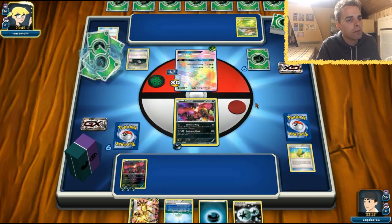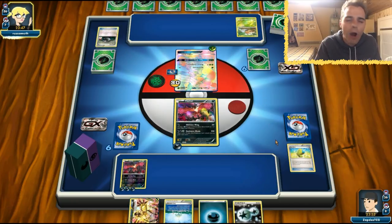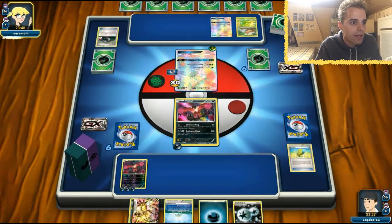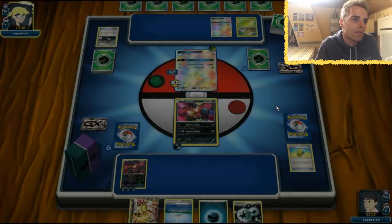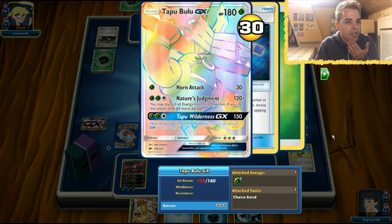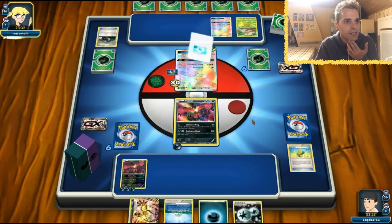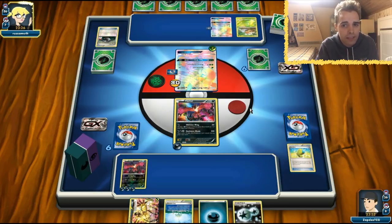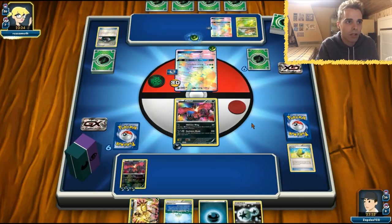We'll definitely see another Tapu Bulu — she probably already has a Vikavolt in hand. We can definitely work with our E-Valto Break here. Hopefully she does not heal off the damage — that would be crazy. Choice Band — maybe she's planning something else entirely. Already has a Vikavolt presumably. If we don't see the Vikavolt, things will turn out. Manual energy — Cynthia or Sycamore. Sycamore, and a lot of cards going to this.